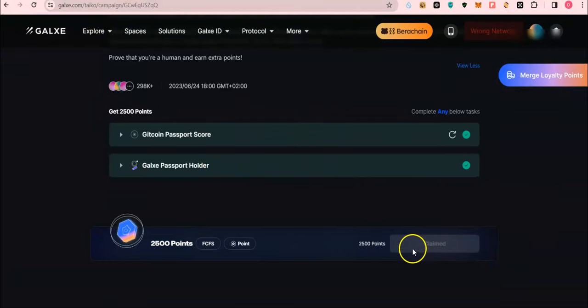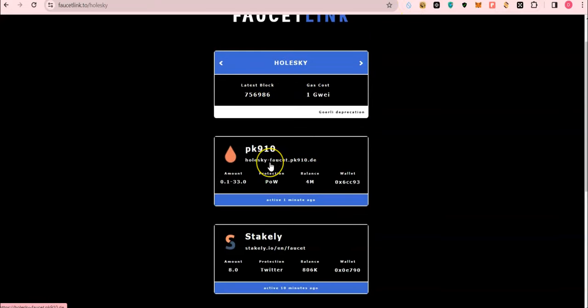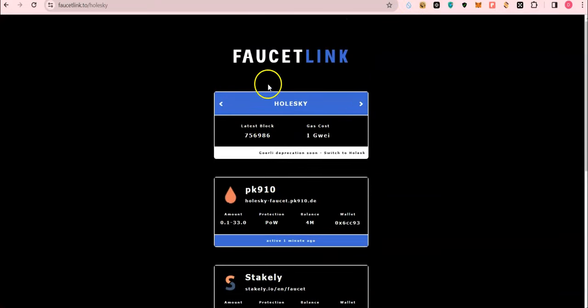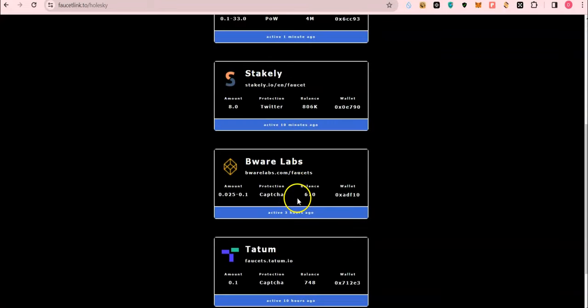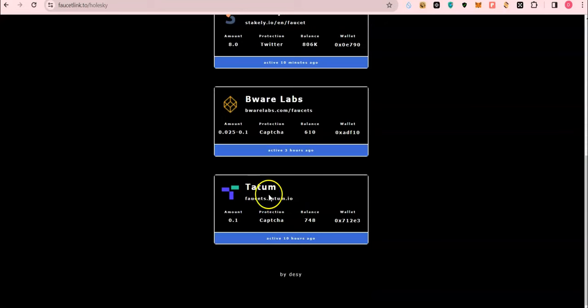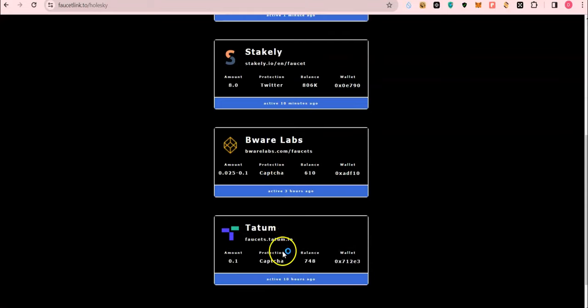Let's begin by requesting Holesky ETH from a faucet. There are many places to request ETH — I will drop the links in the description. The one that worked for me was Tatum. I have also learned that Stakely works, so go ahead and try Tatum or Stakely. In this tutorial we are going to use Tatum.